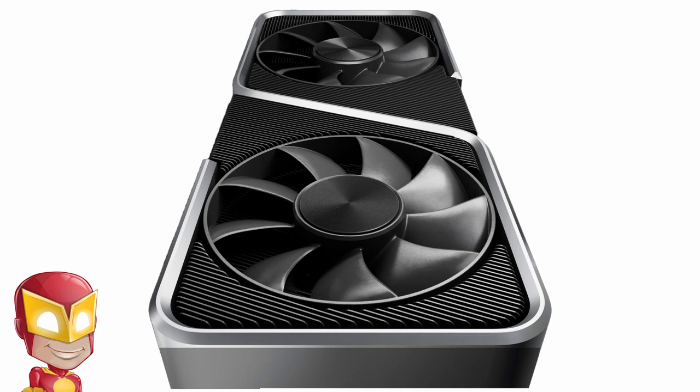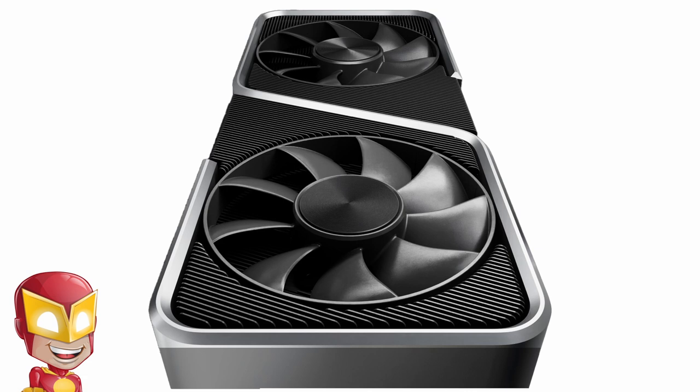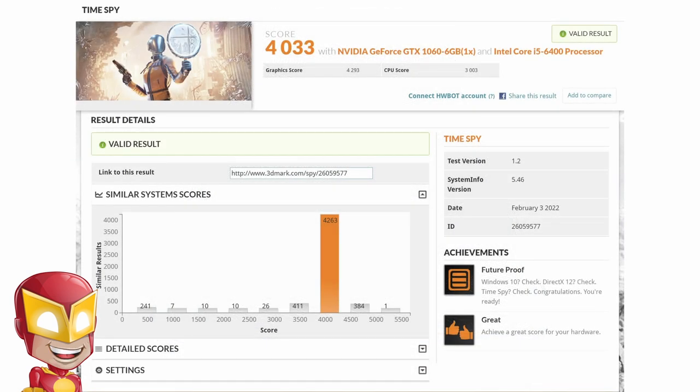That's the end of my major PC upgrades. I could still do with some more external hard drives and a gaming NVMe, but those can wait. For now it's time to enjoy the new speed and play some games. A brief mention for the CPU: here are two 3DMark results that show the difference between my old Intel Core i5-6400 processor and my new i5-12400F.